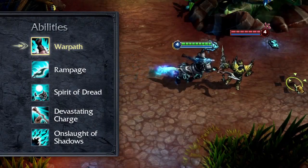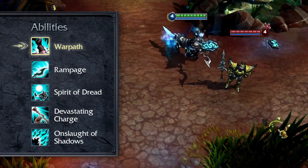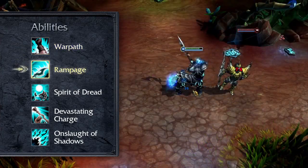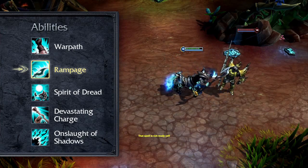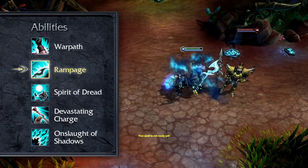Hecarim's passive is Warpath. Hecarim ignores unit collision and gains a percentage of his bonus movement speed as bonus damage. Rampage immediately damages all nearby enemies. If it hits, the next activation of Rampage enjoys a lower cooldown, down to a cap.